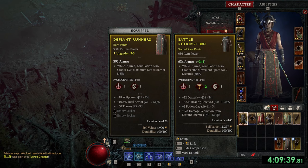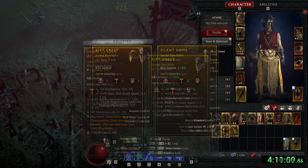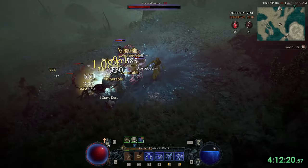On the armor side, I also upgraded my pants — look at the item power bump. And another that is better than the one we just saw. And a helm upgrade and a better one. I then started dominating world tier 3 right after the upgrade.